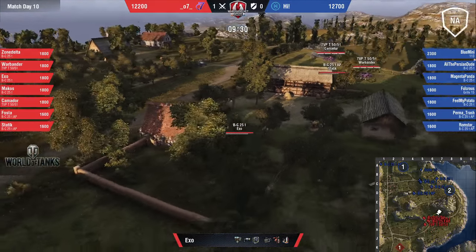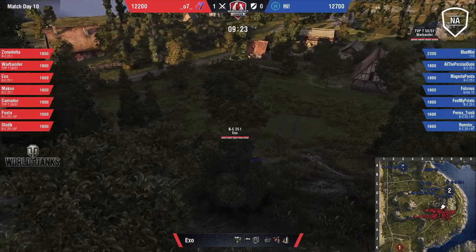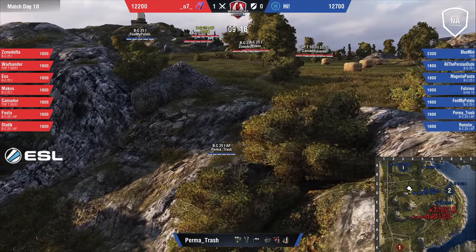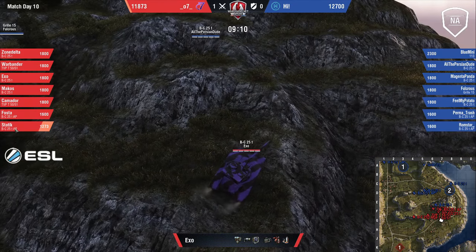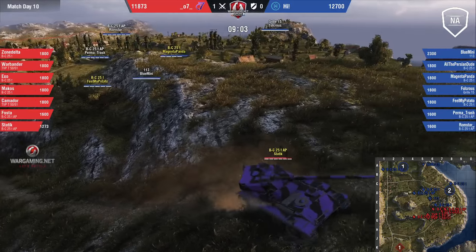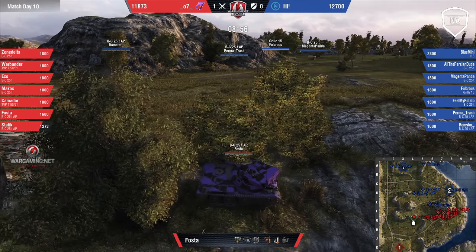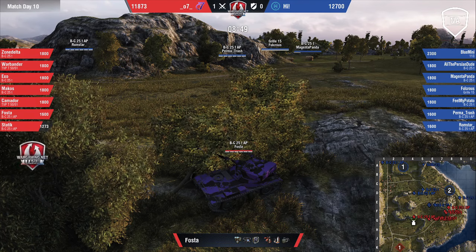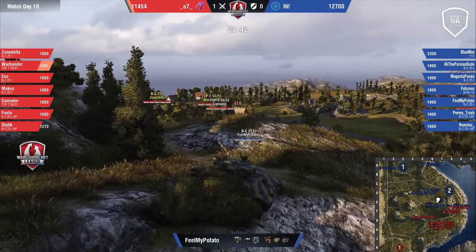It is indeed High on defense with the grill. On this map, bringing a grill isn't unheard of for defense, but for offense that would have been a little different. It looks like we are not going to see just a straight-up brawl — Static and Feel My Potato spotting each other, but not much else. It's going to be another slow Cliff. 07 are actually going to take the hill, while Fosta just sitting out here in the bush gives good vision out towards the three line.